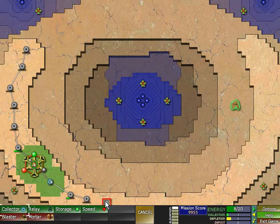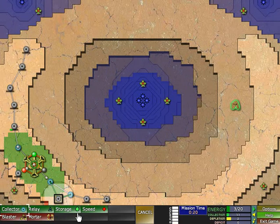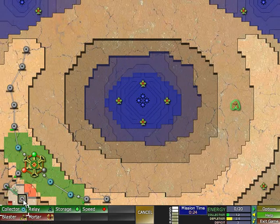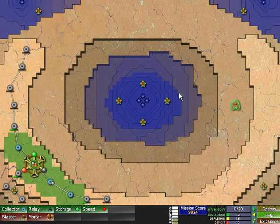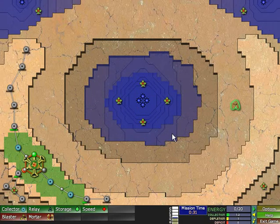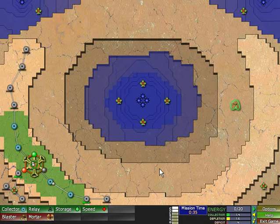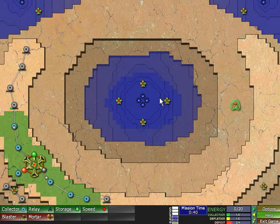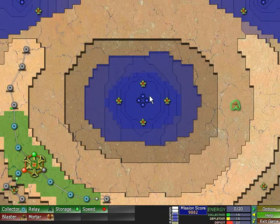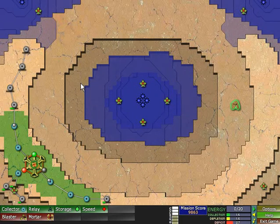We're gonna build a network along this hill. I suppose we need to unlock this area as well. Yeah, this will fill up pretty quickly up here. Might get tricky. So we're definitely gonna build a mortar here and a mortar here — hopefully around this whole place — because there are four Creeper nodes. It's already reached this layer. That's pretty insane.